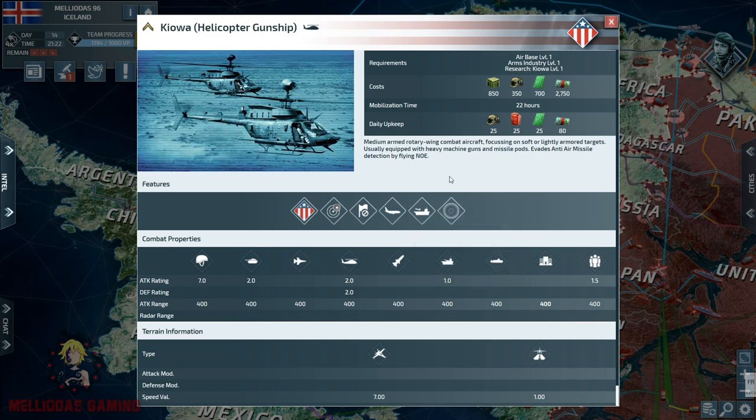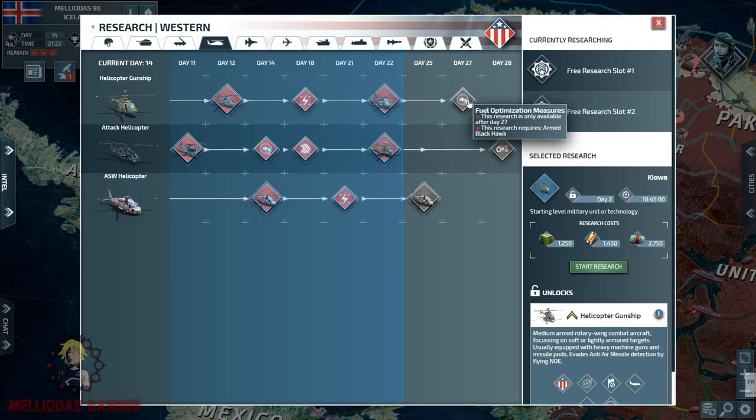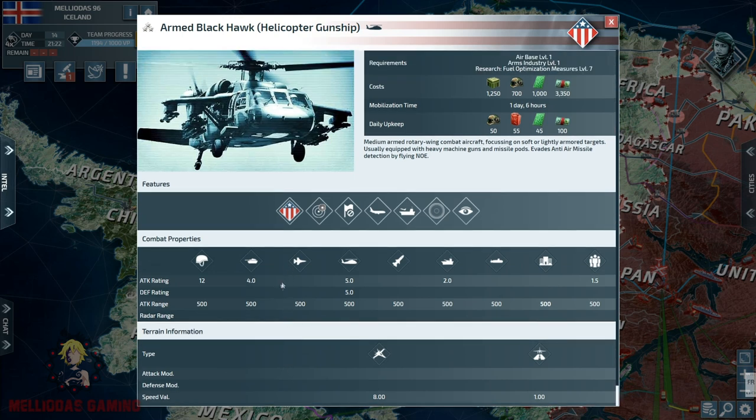Let's look at the helicopter gunship at max level. The damage is respectable: 12 versus infantry, 4 versus tanks. Something very important about the helicopter gunship at max level is that it has the feature of reveal stealth. We're speaking about the special forces - when they are deployed on the battlefield they have a lot of tactical roles and you do not have many choices to counter them.